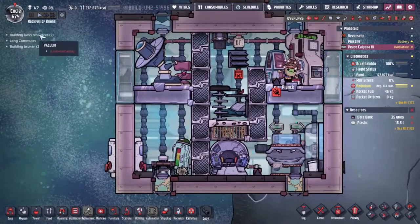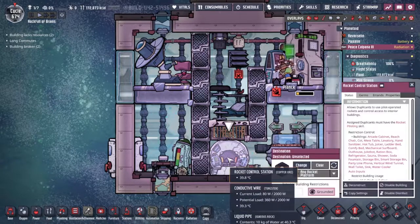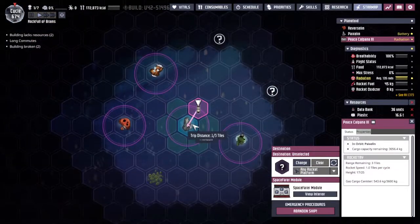For the past 10 to 12 cycles or so, Planck has been turning plastic into data banks. These data banks we can turn into science, and to be able to do that we are going to bring the rocket home.